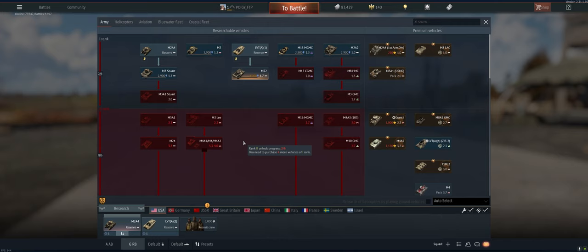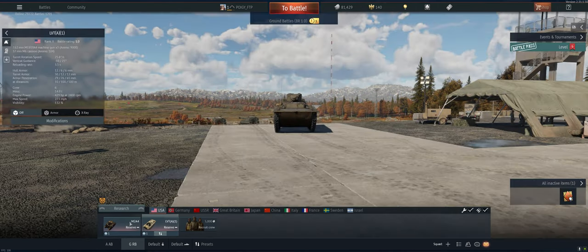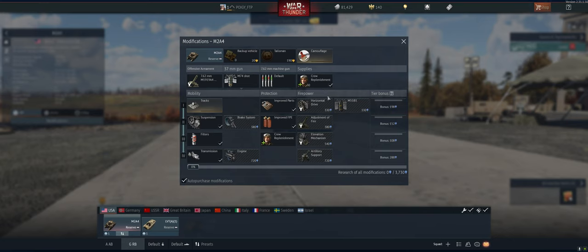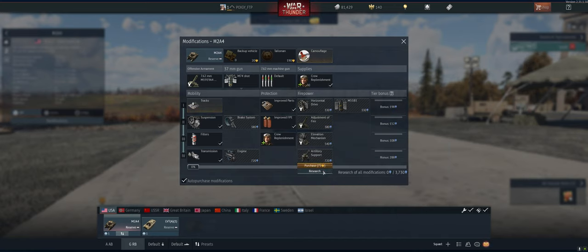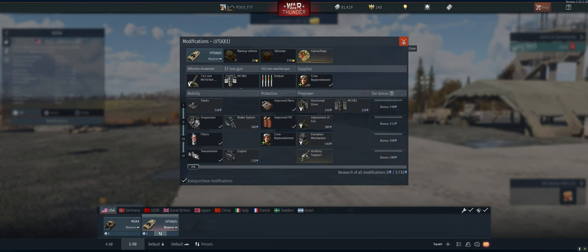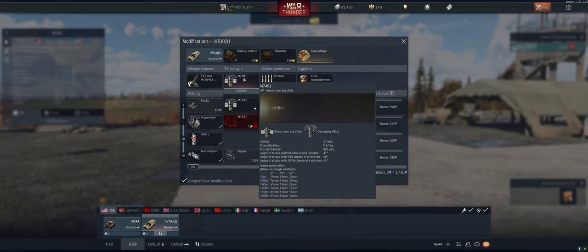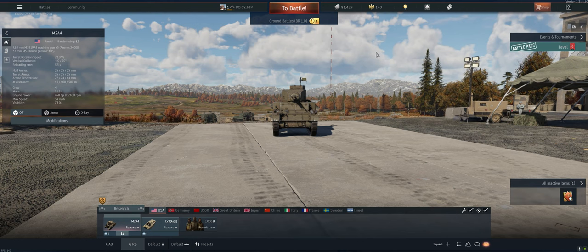We'll only have to research something that's 2,900 even though it's a higher BR. As usual, I'm going to expert our crews. Double-checking what we're researching — at some point it's going to give you a mod for free, so the best thing is to pick this one at 720, one of the more expensive ones. Artillery is great to have so we'll research that in case it gives it to us. One type of shell on each — that's fine, let's get in there.